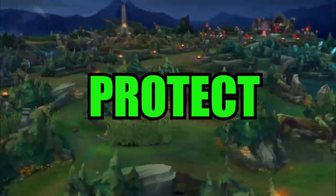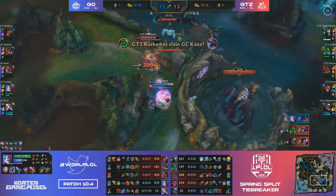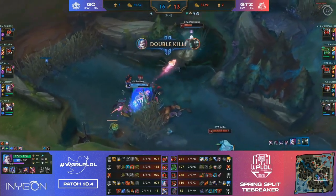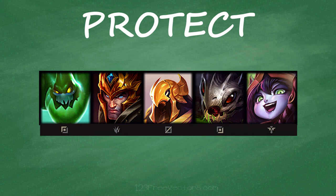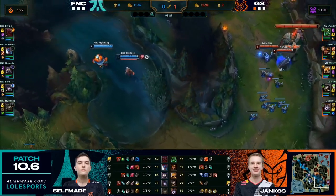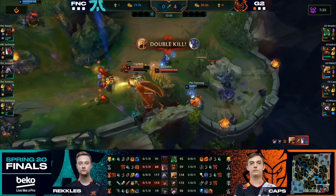The fifth team composition we will discuss is a protect comp. A protect comp is similar to a charge comp in that they want to group up for team fights, but unlike charge comps, protect comps rely on one champion to do the majority of the damage, so the rest of the team must protect their precious damage dealer. Characteristic traits of a protect comp are two or more tanks for utility and crowd control, a hyperscaling ADC, an enchanter to buff the ADC, and a secondary carry to output damage. Protect comps tend to have slow early games due to the nature of their scaling champions, but once they get items and levels, protect comps are one of the scariest to deal with.